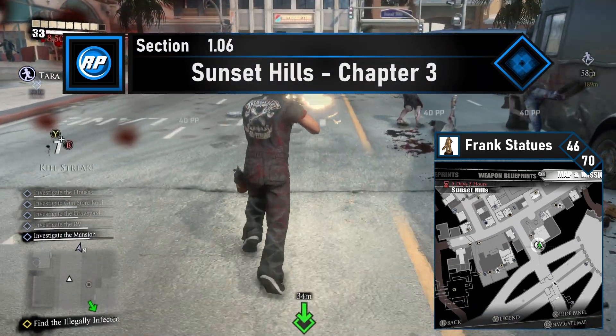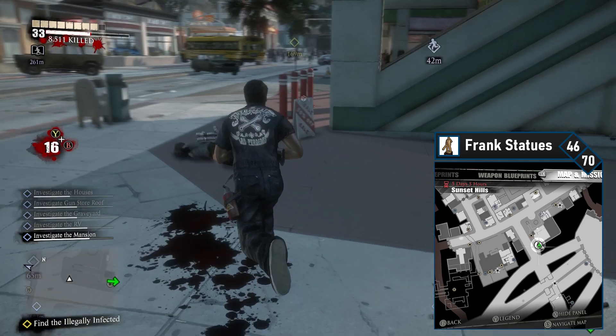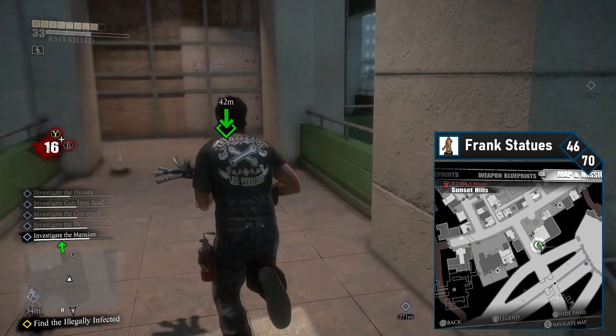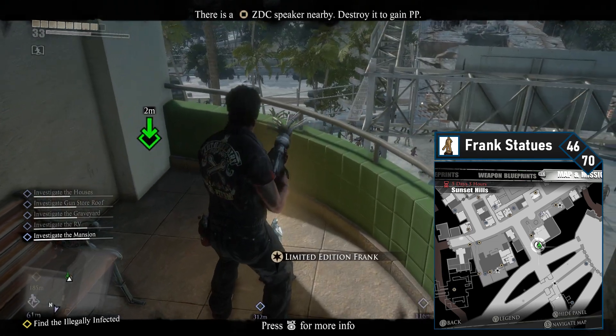Sunset Hills has quite a few Franks. When you approach from the south side you'll have one very close by. Get out of your vehicle and run northeast until you can run up a staircase. Follow the staircase to the top and then follow the path to the end to find the 46th Frank. This is also very close to where you fight Jerry during the psychopath battle, so you're free to pick it up then as well.